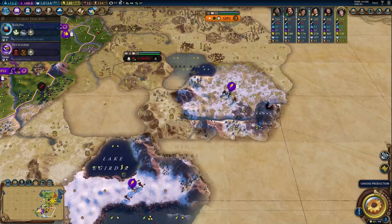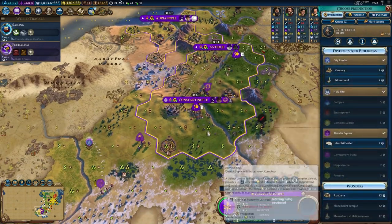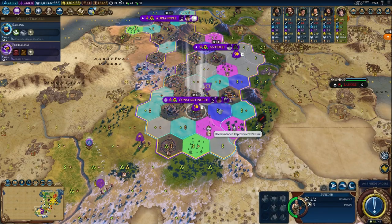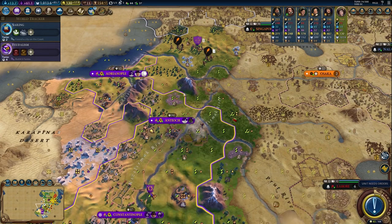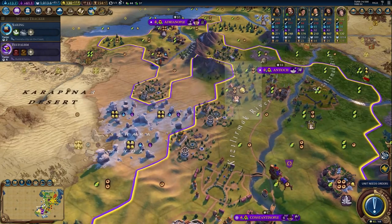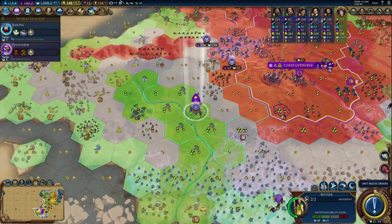I feel like I'm overcompensating for era score that was lacking last era. I'm out of district slots here, so I'm going to harvest cattle to get to pop six, improve the olives, harvest the marsh, and get Constantinople to population seven, which will allow me to build a Government Plaza and the Ancestral Hall — just as planned. I was planning to build farms, but I'm going to place my fourth city here to reach that seven-adjacency holy site.